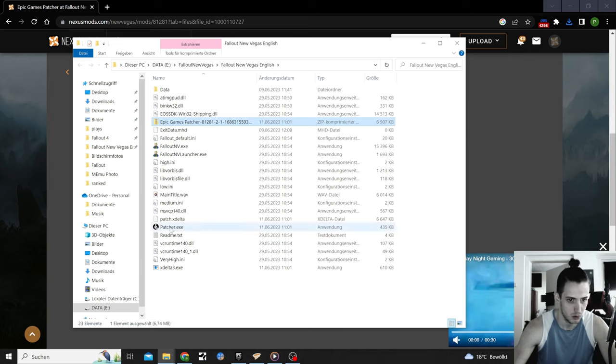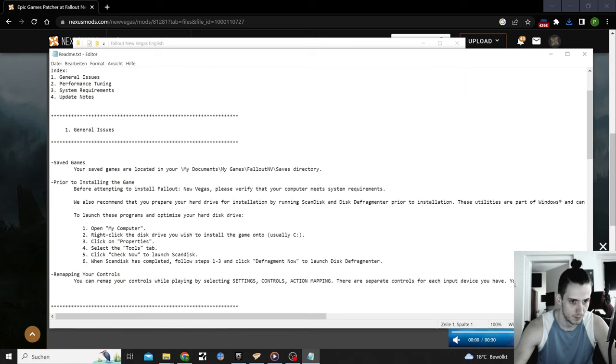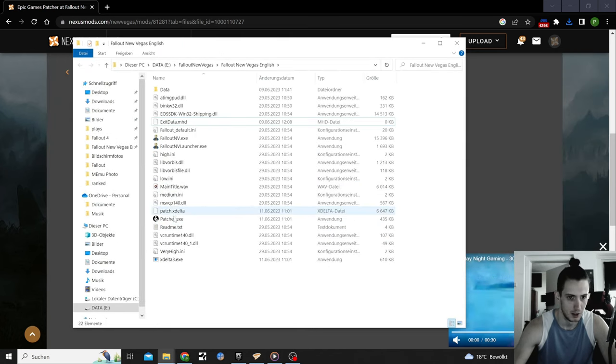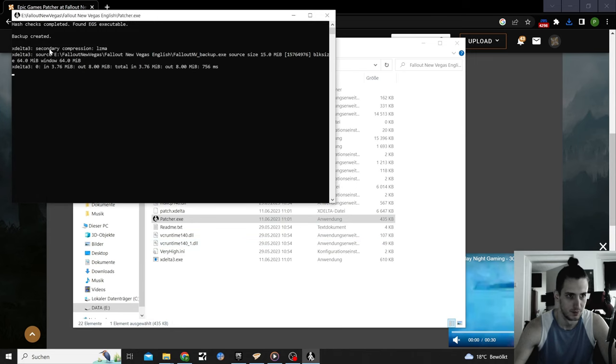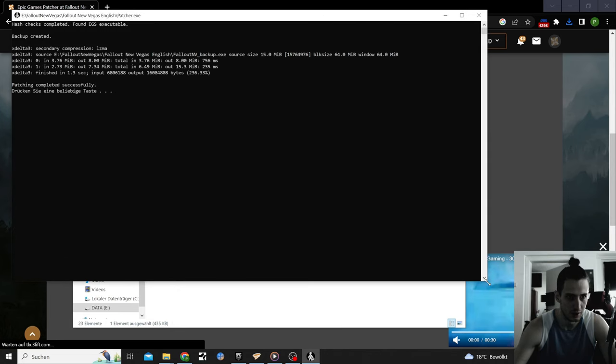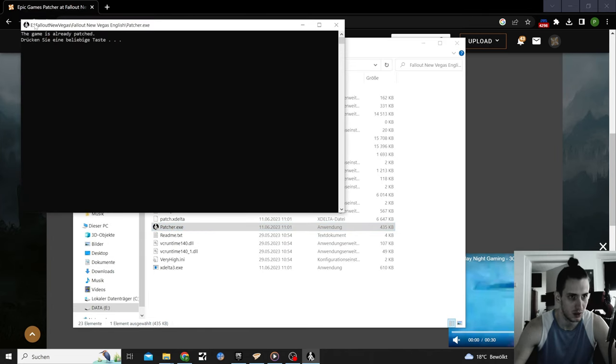Those two or three files are part of the patcher. Let's get rid of the zip file and start up the patcher. My PC warns it's a malware risk, but that's expected — it just checks if you put it in the right folder and runs it through. 'Patch completed successfully.' Now press any key, open it again, and the game is already patched. Previously I kept getting 'invalid executable' and couldn't get it to work — now it works.